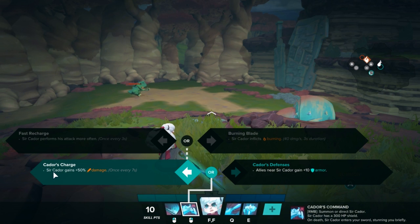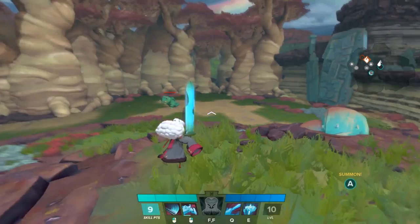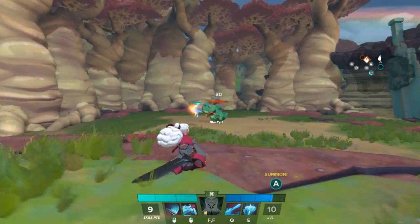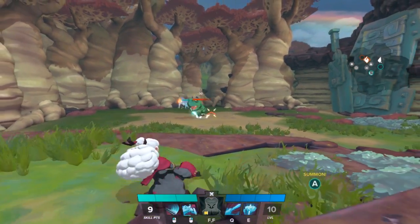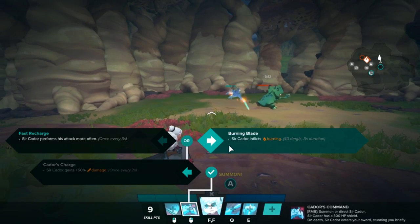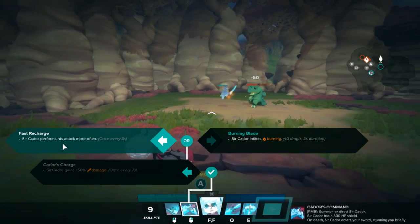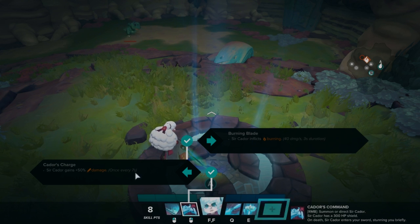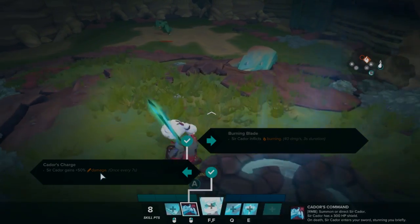Diving right into Kador's Charge - Kador gains 50% damage once every seven seconds. This is a bit misleading because it's one skill, one hit, and it will only apply for that one hit, then reset back to his basic abilities. The main attack is the spin - that's the only one that happens for the actual 50% more damage. You can upgrade it to either three second recharge or burning blade. Burning blade will give Kador an extra 40 damage every second for three seconds - that's 120 damage every seven seconds, plus the extra 50% damage from that actual attack.